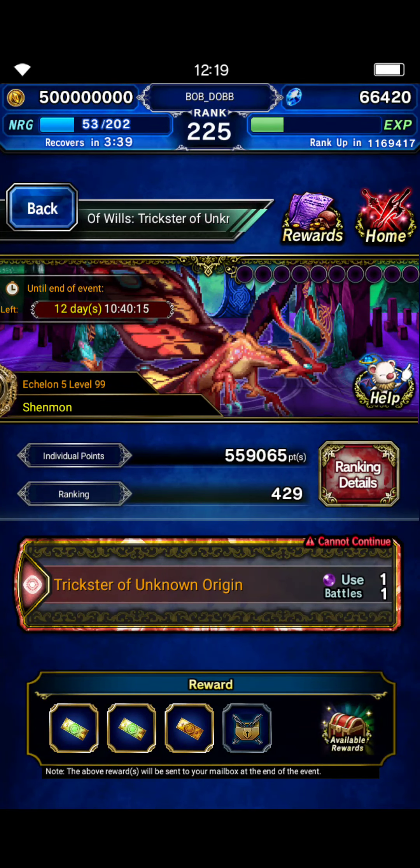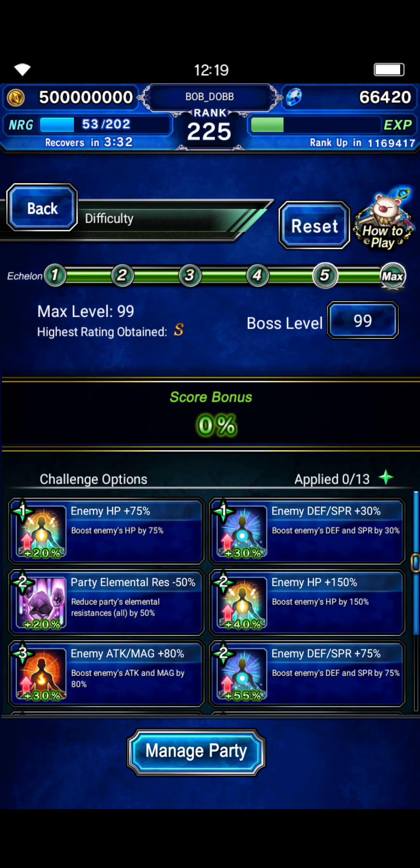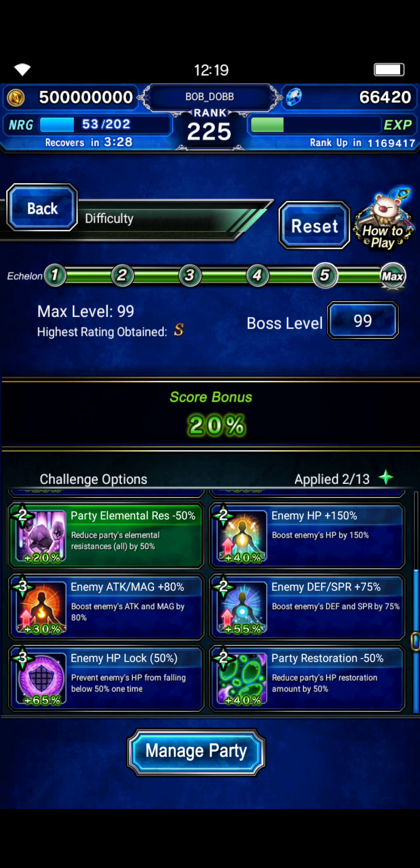What's up guys, we are going to Trickster of Unknown Origin just for a level 99 clear. You can actually turn on some of these modifiers if you want — no defensive or HP. This is kind of a tight clear, not super tight. It's got 1.1 billion HP and this was doing like 1.5 or so. But obviously this is just for a clear, it's not a high score run.